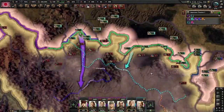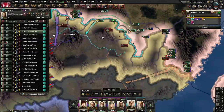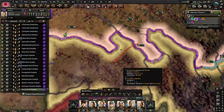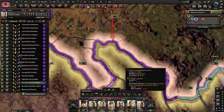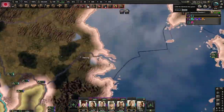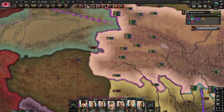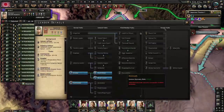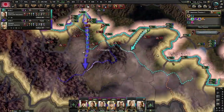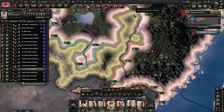Now we have pretty much won — it's just a matter of time. It's around 1939, so we killed China in a bit more than a year. He can still stall the situation near Chongqing, but it won't really help him too much.